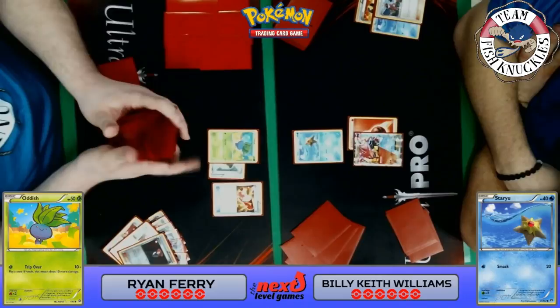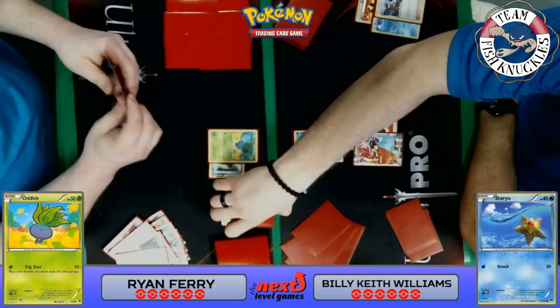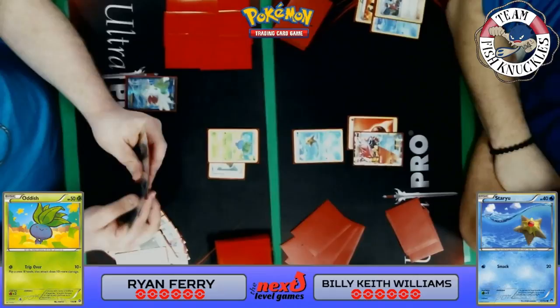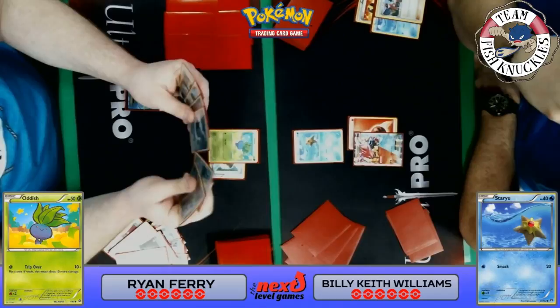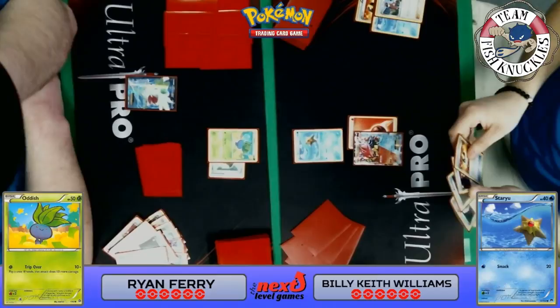Will the Shaymin find Ryan an Eevee? If it does, he can use Energy Evolution to get an Umbreon GX out on Turn 1 and use Strafe if he wants. Shaymin sets up for three new cards — one, two, three — and he does not find an Eevee unfortunately. He finds two Forest of Giant Plants but his hand isn't great. He does have a Double Colorless — he could put it on the bench Shaymin and Sky Return next turn. But he passes.